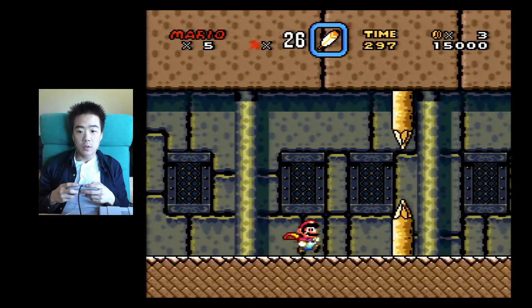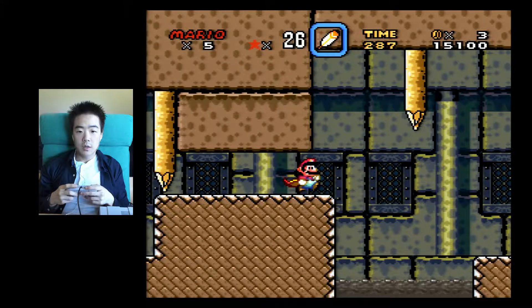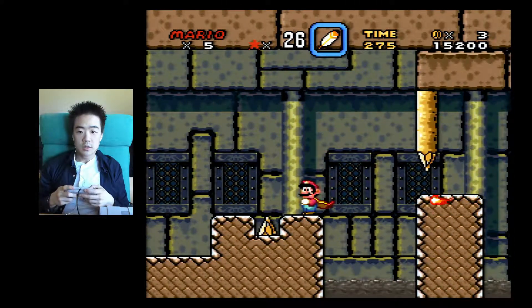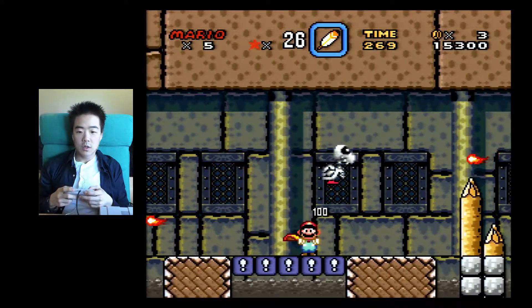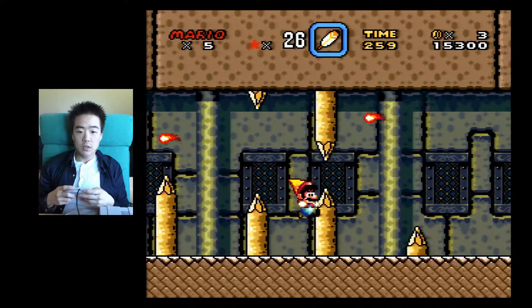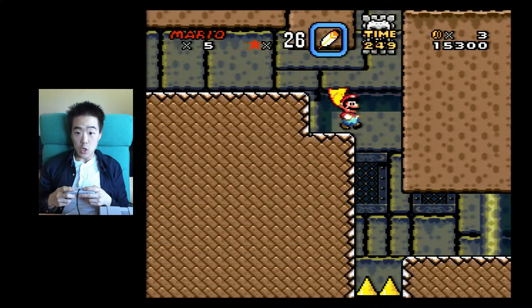Chocolate Fortress. I like how everything is brown because it's Chocolate Fortress, isn't it. I wonder what it was called in the Japanese version. Was 'Chocolate' a Nintendo Treehouse idiosyncrasy, or was it a direct translation of the Japanese? Who knows?